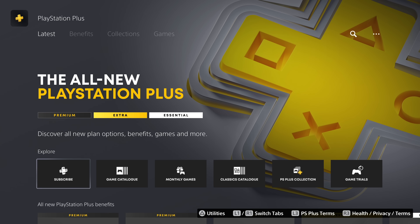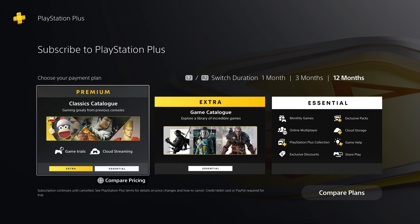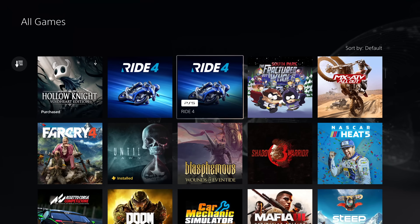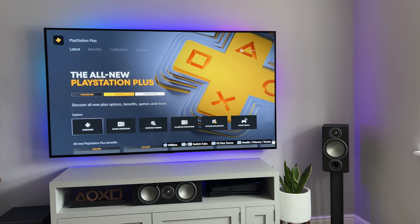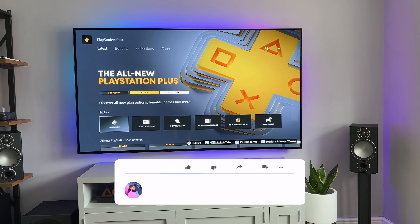Today we're going to take a look at the three new tiers, see what the main differences are, what games we actually get, and ultimately which is the best option to go for right now. So if you're not sure whether you need to go for the Essential, Extra, or Premium plan, hopefully today's video will help you decide.